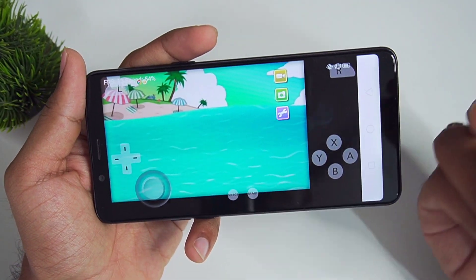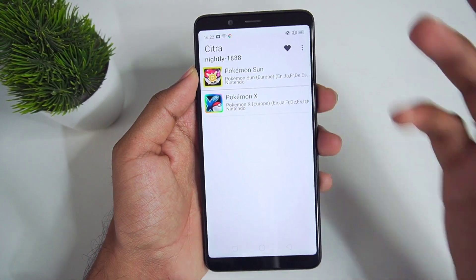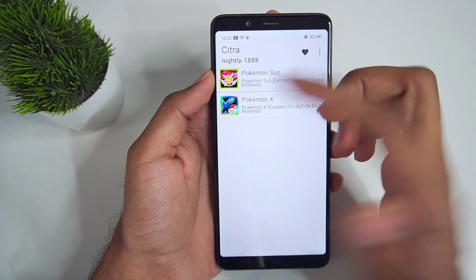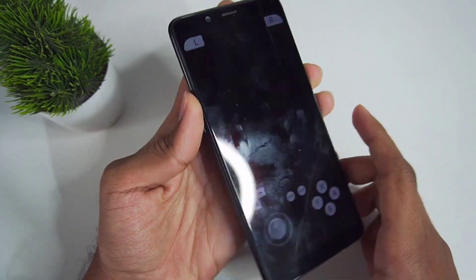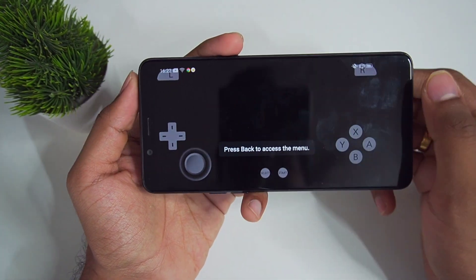So let's switch to the nightly build of Citra emulator. I have switched to nightly 1888, which is the current latest build of official Citra Android. Nightly builds are basically more stable than Canary builds — Canary may provide better performance results, but nightly is more stable overall. Let's reopen the game and see how much performance we actually get this time.